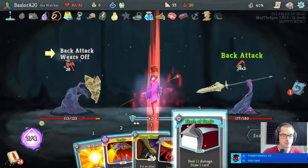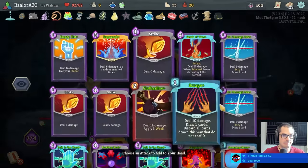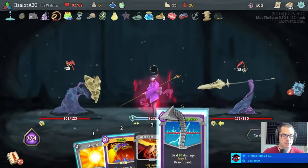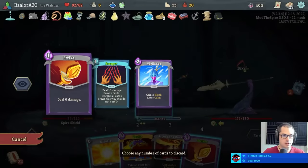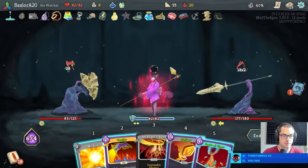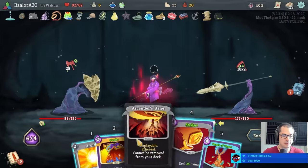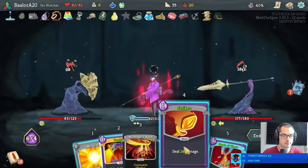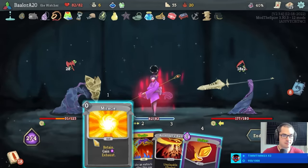I'd like you to die first — let's see if that ends up working out. Please draw me some cards. Not those cards — though that one's fine. I can just hard cast Sands of Time and still play vault. With miracle, I can play all of these. Might as well.